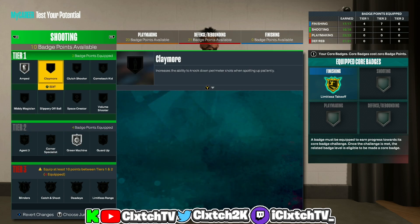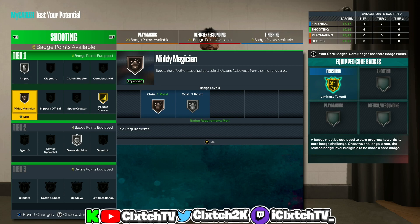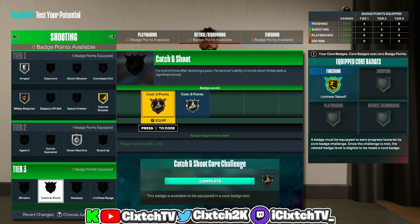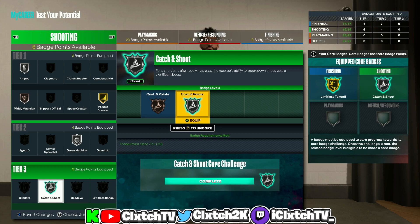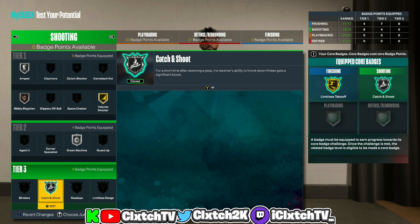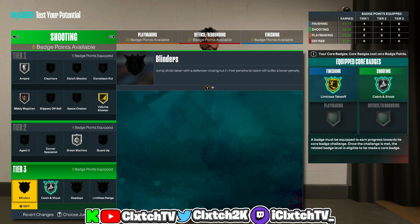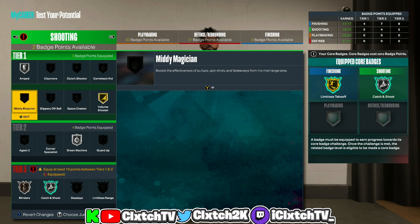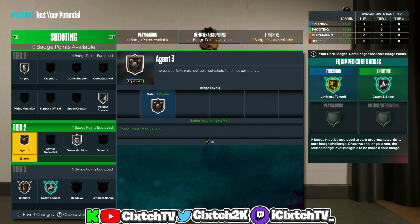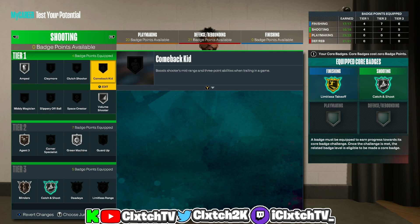Moving on to shooting — definitely want to get green machine, amped, and volume shooter. I'll throw on mini magician for now, probably change that later. For tier threes — like I said I got 16 shooting badges just for the silver catch and shoot. With a low three ball, this badge is good if you ever find yourself needing to catch and shoot. I don't think you really need limitless range — I'm gonna throw on blinders and agent three, just bronze but I think it's worth it. You could also go dead eye, claymore, or clutch shooter.